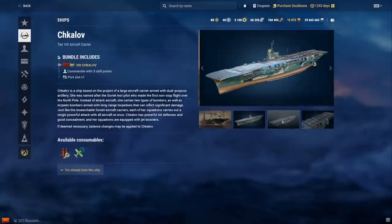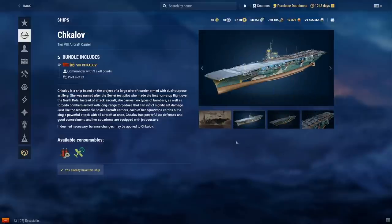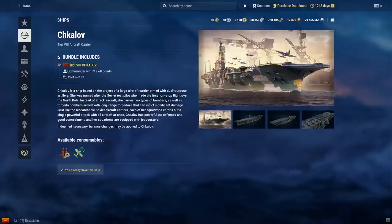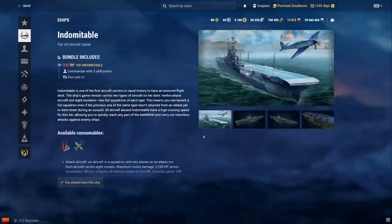Shkalov — my carrier player friend Bison thinks this carrier is really good, so I trust his carrier opinion. Its gimmick is three squadron types: circular dive bombers, skip bombers, and torpedoes. If you want a carrier that's pretty good at tier 8 it's a solid choice — not an entry level carrier but it's good.